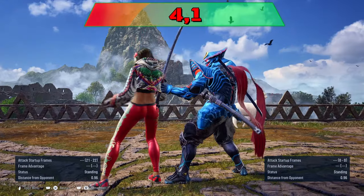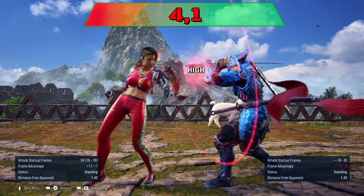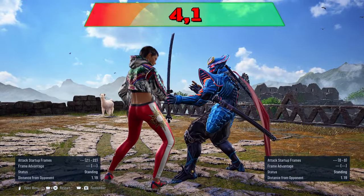4-1: you can duck the last hit to punish. The beginning of the string can only be sidestepped or sidewalked to the right.